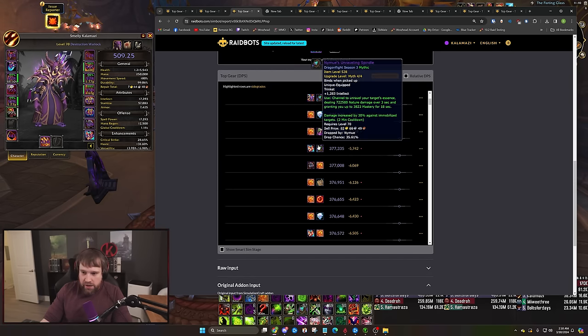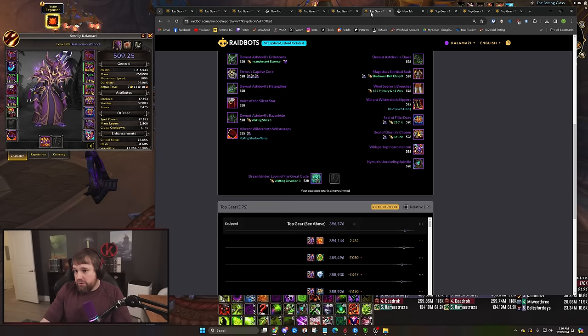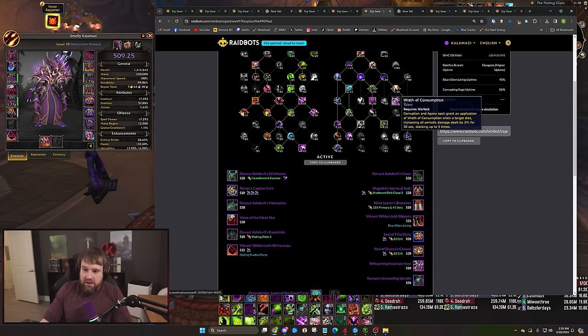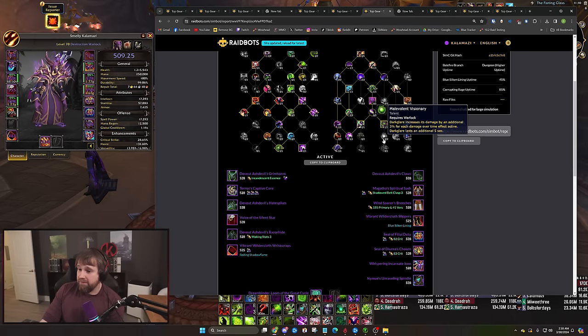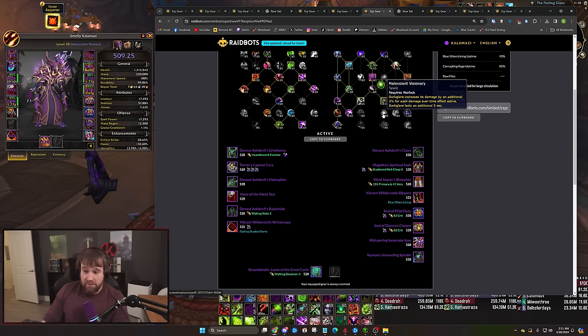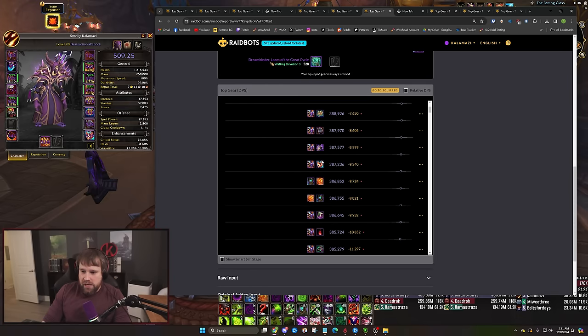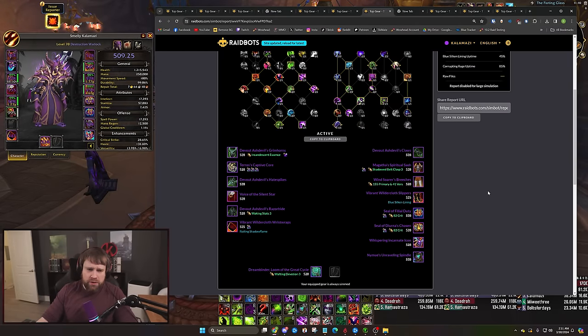For Demo, Clash Trinket with Nymue is about a 6k DPS loss. For Affliction, I simmed Malevolent Visionary without Gluttony just to see how Soul Rot felt, but losing your tier bonus — which is Soul Rot-based — halving how often you get it and not playing Gluttony just isn't worth it. Even playing double Visionary and double Gluttony together was still about a 10-12k loss. Clash Trinket, unless something changes or a weird build emerges, is looking very mediocre next season.